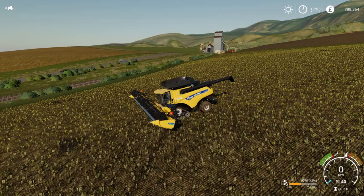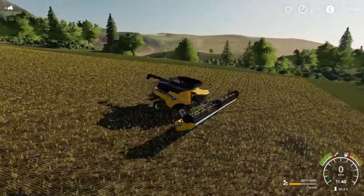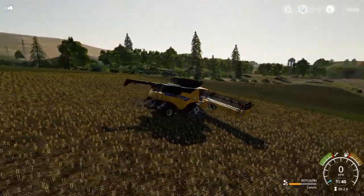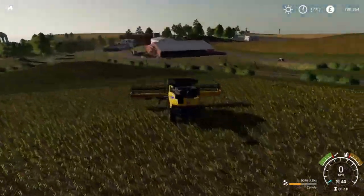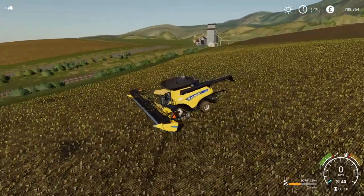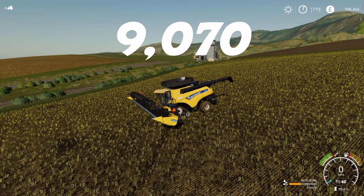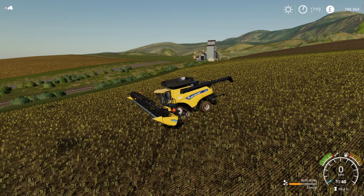Alright everybody, so we got the entire field done. Let's go ahead and take a look at it. When we did this in the regular base game, we had 15,023 liters. As you can see now, we're at 9,070. Wow. That's a lot less. A lot less.